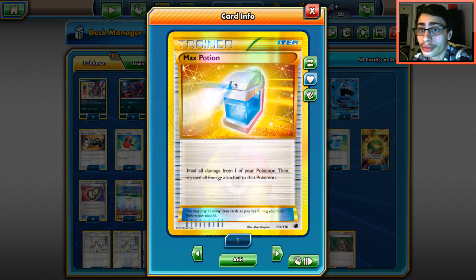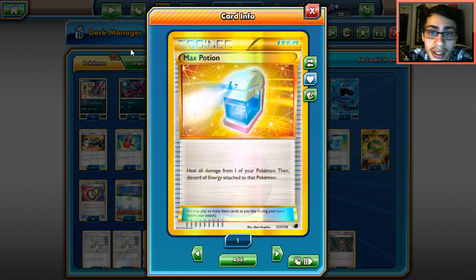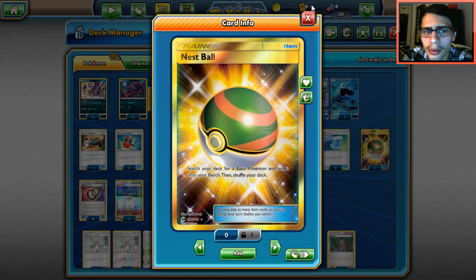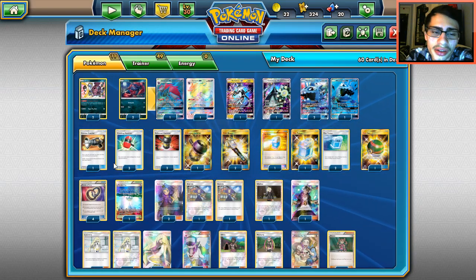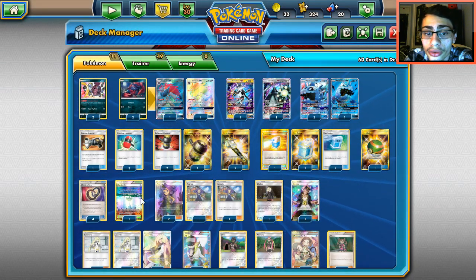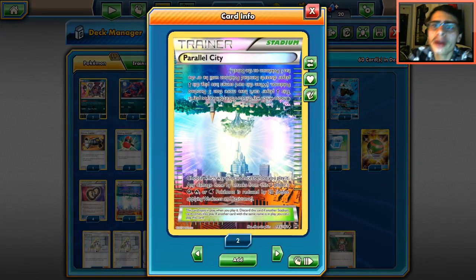Four Max Potions — we're just going to straight-up heal our Wishiwashi. One Nest Ball — great way to get something on the bench, mainly Zorua. Four Puzzle of Time to get back our mill cards or supporters, which play a big role in here. One Parallel City — this could be good against Zoroark, slapping it down so they don't do as much damage.